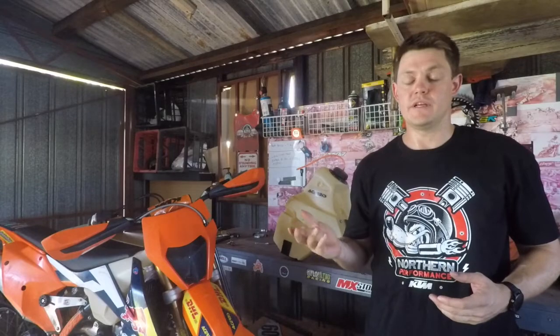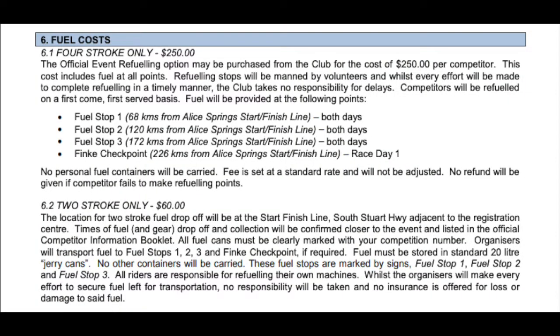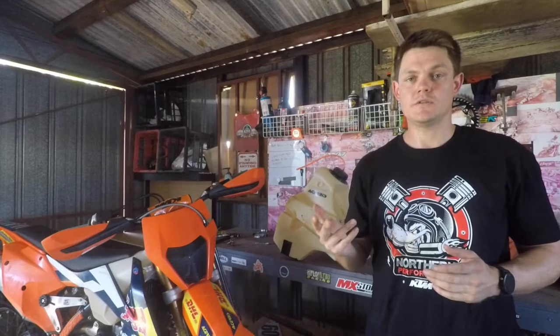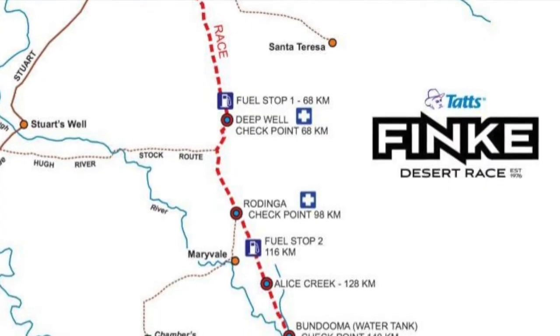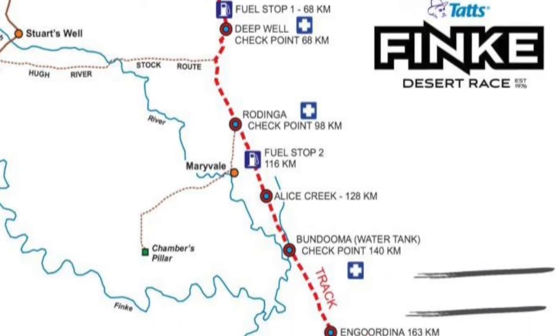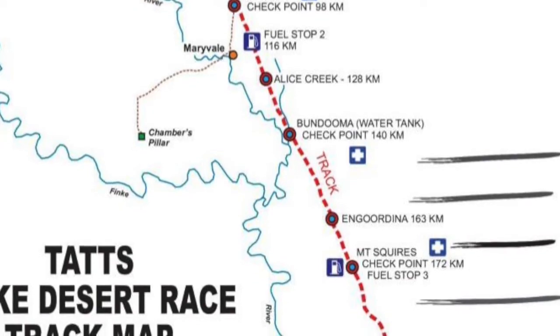The first option is the club fuel provided by the Finke Desert Race Club. For four-strokes it's $250 and they give you fuel at three fuel stops plus the Finke end — you don't take jerry cans or worry about anything. For the two-stroke option it's $60, but you have to provide your own jerry cans with your own pre-mix and have your own fuel down at Finke. Those fuel stops are very common and really good for the average guy — your stops are about every 60 to 70 kilometres, breaking the race into four parts.